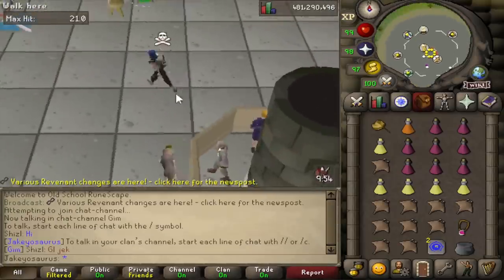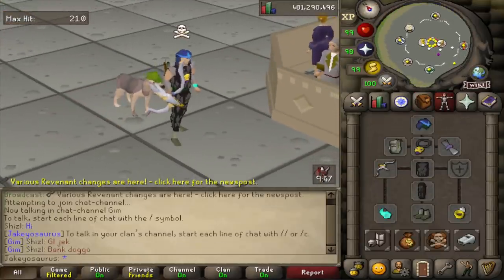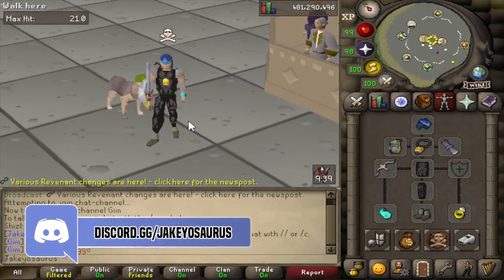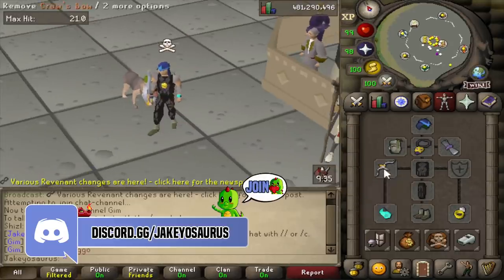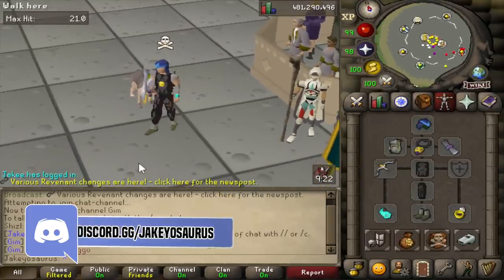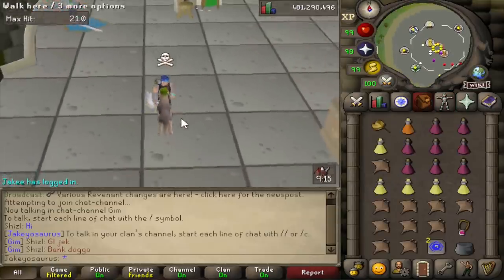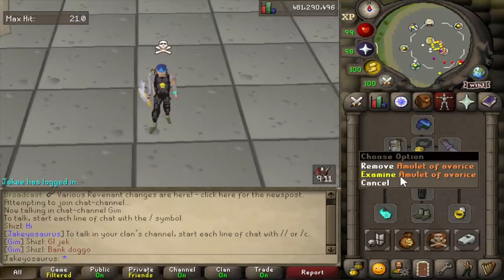Anyway, what are we going to do today? Let's explain. There have been some rev changes which I'll swiftly go through because there's not a lot of them, but they're kind of huge. The amount of revenants in the revenant caves has been doubled and their respawn timers are now 33% faster. All of the revenants' loot table has been increased - they drop more of everything, but the items they now drop more of are no longer noted. That means you have to use this to note them.